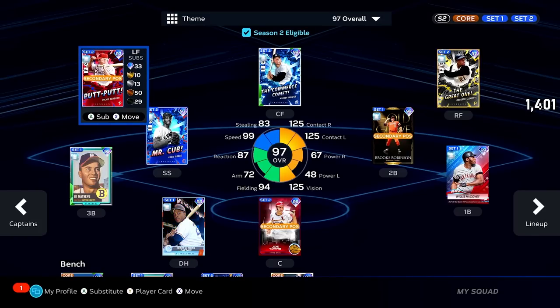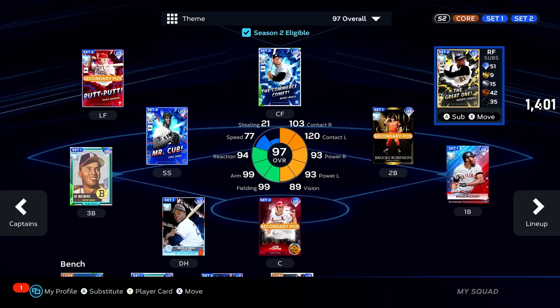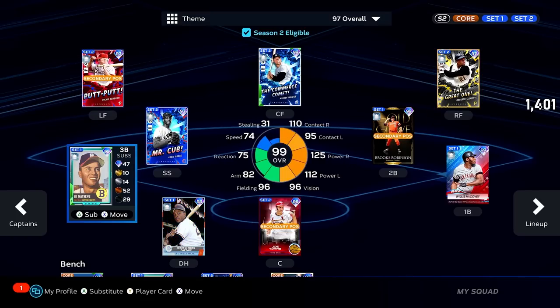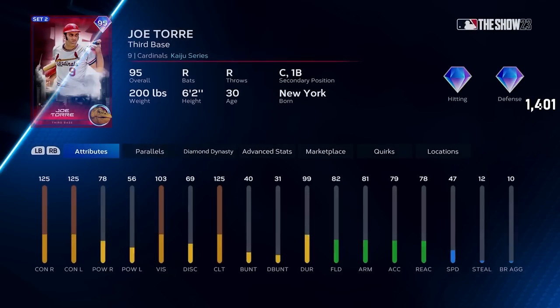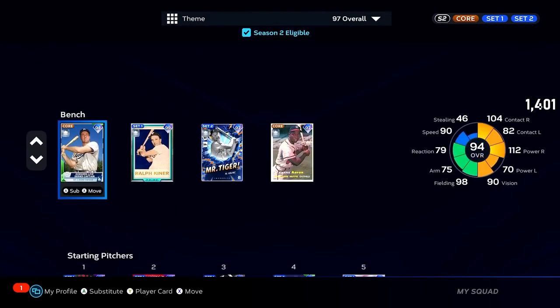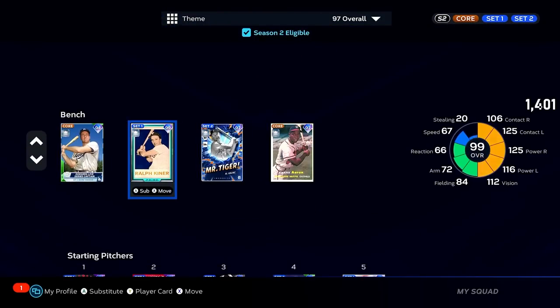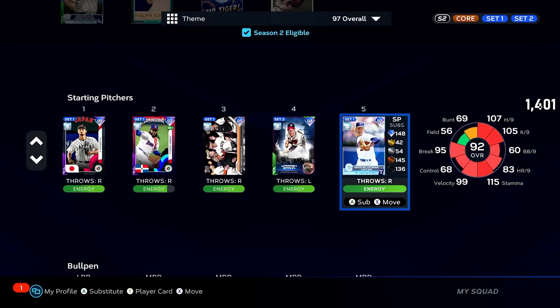The 67 power versus righties is where we're looking to make things happen. The odds we face a righty in ranked are super high, so I think we'll be alright. This team's not too bad — obviously Mickey Mantle makes the team, Clemente becomes cracked with this boost, so does Ernie Banks, Eddie Matthews, all these guys. Joe Torre should normally get the boost but doesn't because this card is from 1971, but we'll have him in there anyway. Kaline, Hank Aaron, Ralph Kiner, and Duke Snider on the bench.